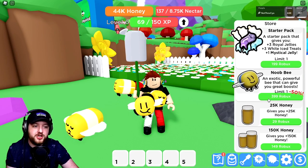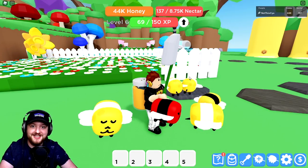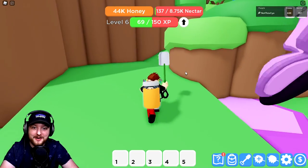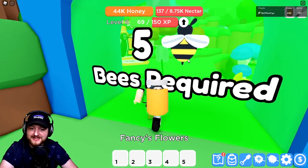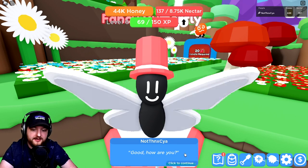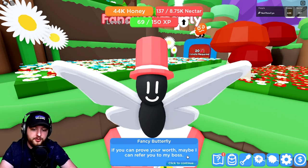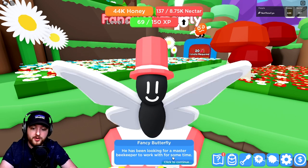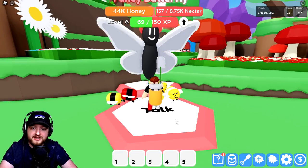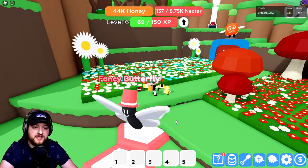Today we are going to continue on with the fifth zone, and I also want to check out this starter pack and this new bee, plus I've got an exclusive code just for you guys. There's an NPC here in number five we've not talked to yet - Fancy Butterfly. She says Purple Butterfly told her about me, and if I prove my worth she can refer me to her boss, who's been looking for a master beekeeper. She'll give beeswax as a reward - yes, that's what we want!